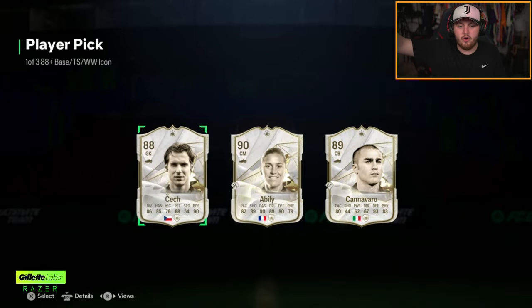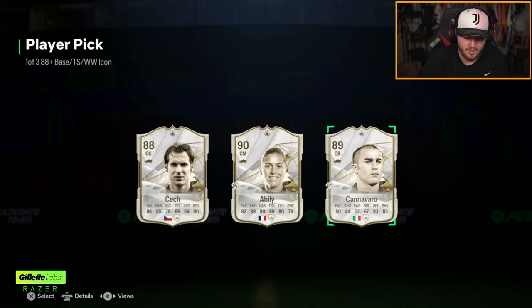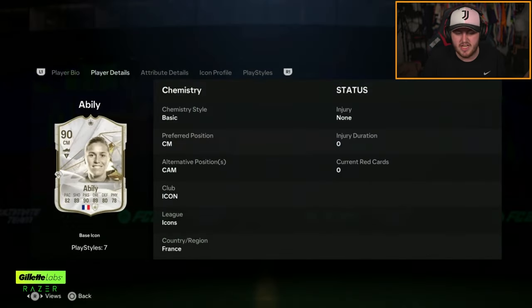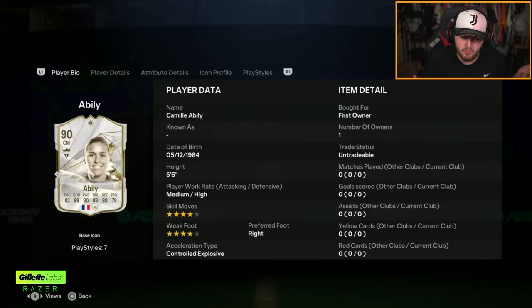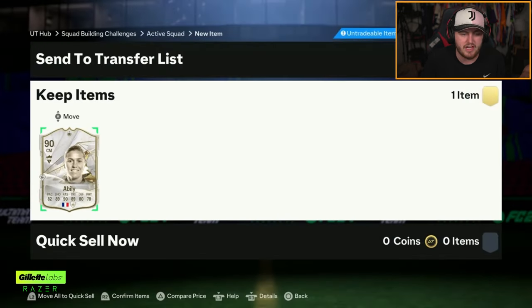Clayton's pick — we joined halfway through. Abelie. That might be the first time this entire year I've packed an Abelie. She's only 200k, but she definitely fits a good chunk of teams — especially if you're in an RTG or whatever. Unless you're an absolute grinder and you've done all the SBCs, maybe she doesn't get in.